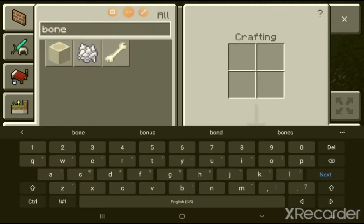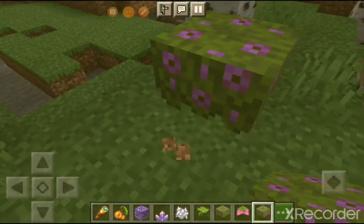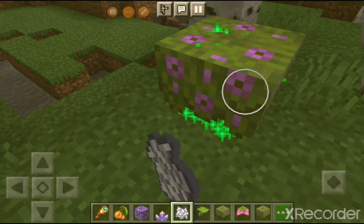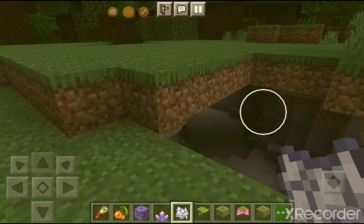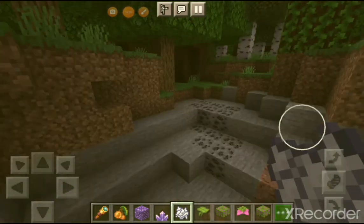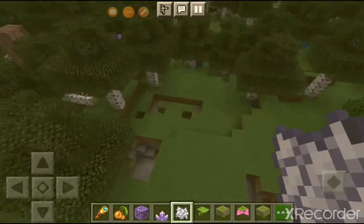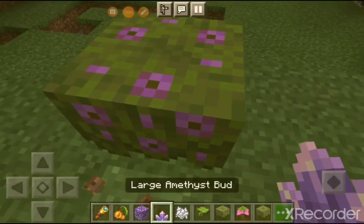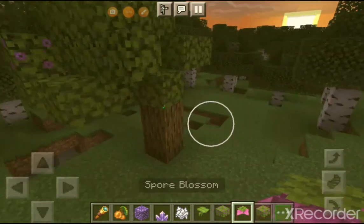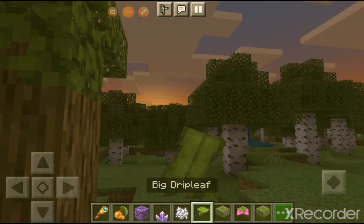We'll get Bone Meal. It's called a Flowering Azalea. Bone Meal it, and it'll turn into a nice Azalea tree. I don't know what a Spore Blossom is, but yeah. See you in the next video, guys. Bye.